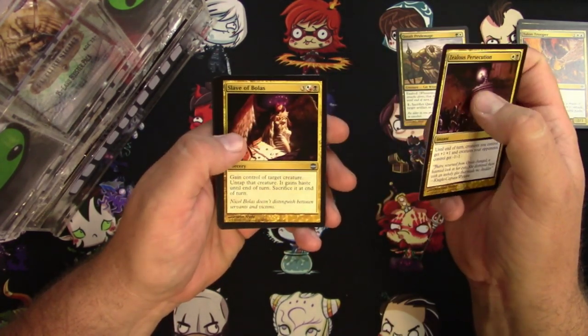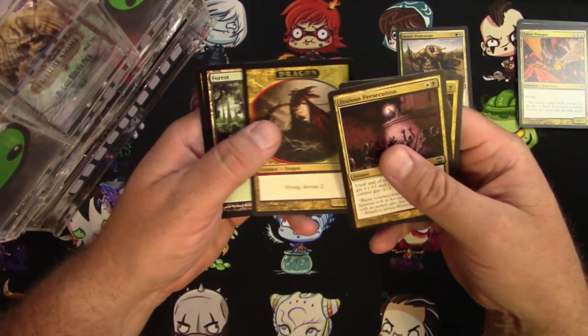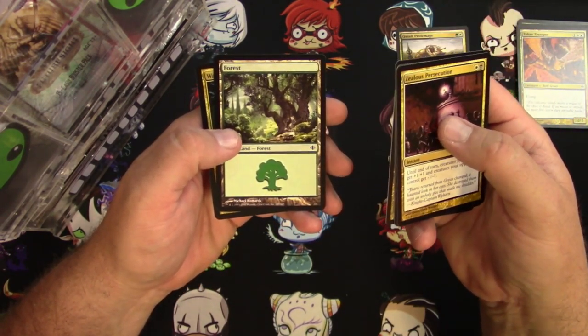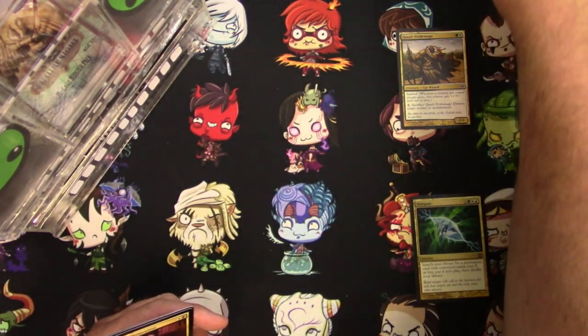Zealous Persecution, Slavabolus, Anathomancer — that's cool. And a token, Dragon Token, and a Forest. They really make you wait with anticipation for the rare, which is a Wargate, which is probably a 100% bulk card.